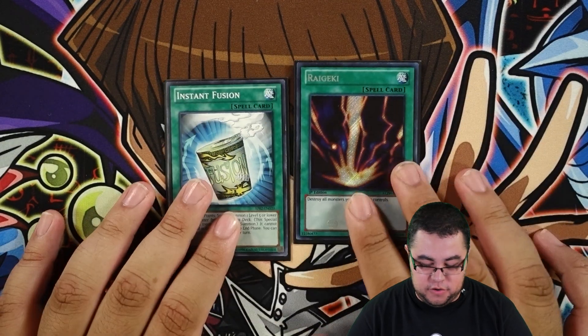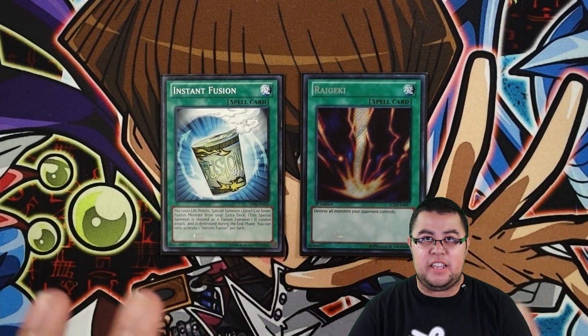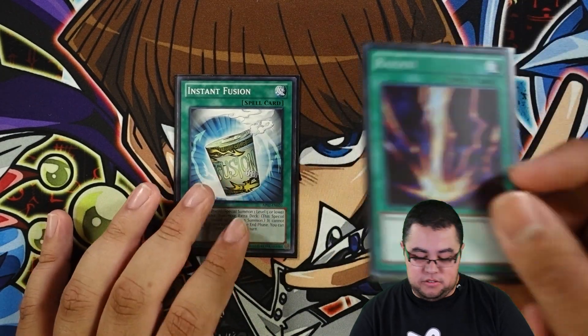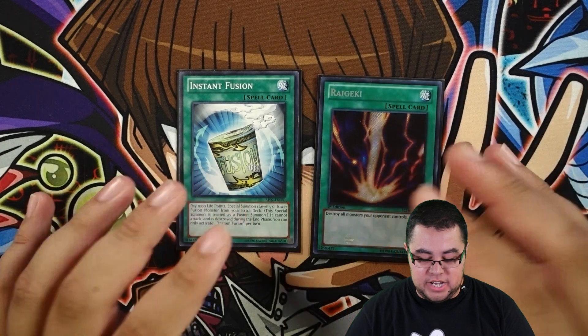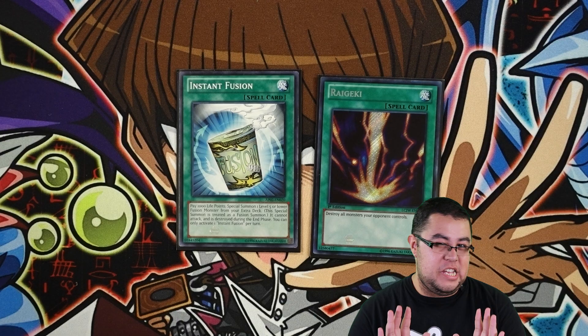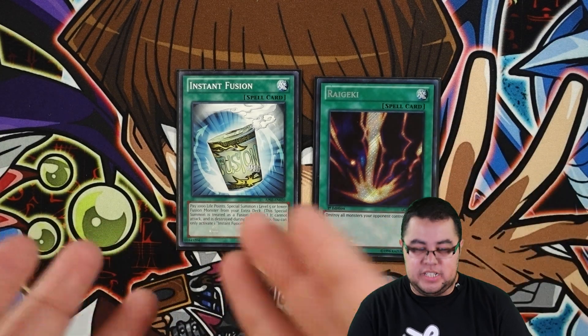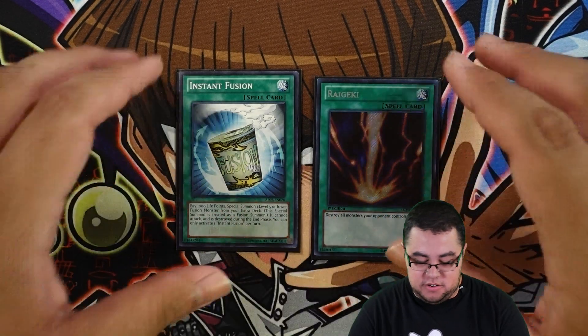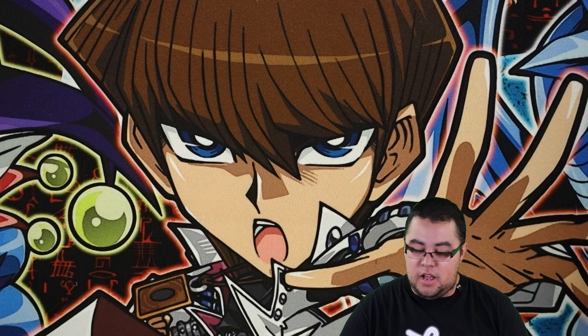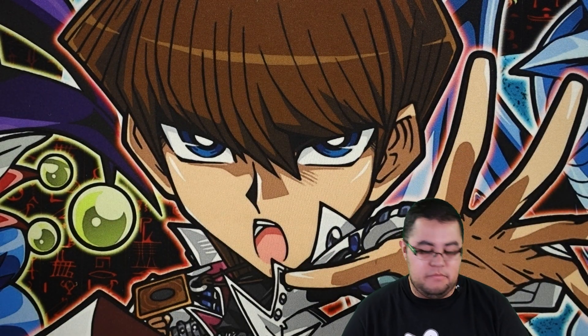For the last spells, one Instant Fusion and one Raigeki. The deck is 41 cards - you could cut the Raigeki if you like or add something that helps you push further. I just have Raigeki in case, since sometimes you do brick with this deck. Instant Fusion is the target for Mud Dragon, there for extra link water or XYZ material since it's level 4, or as an attribute changer for Nat Beast.